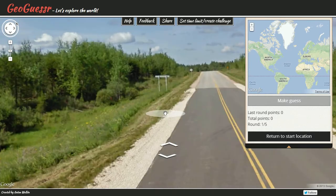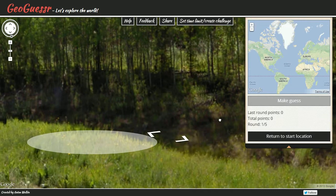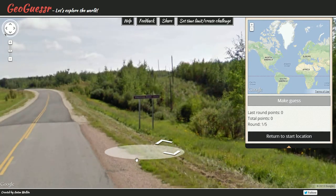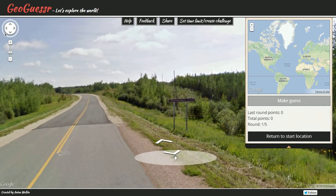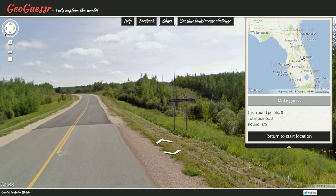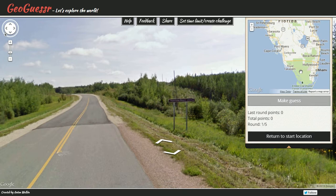There's a sign over there — looks like the name of a street or something. I can't quite read it... the sign says 'Beach'! All right, so we're near a beach. I'm gonna guess Florida because this looks like Florida to me. Let's place my guess right here.